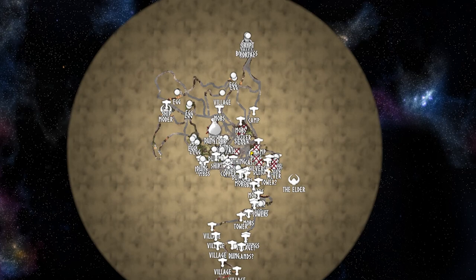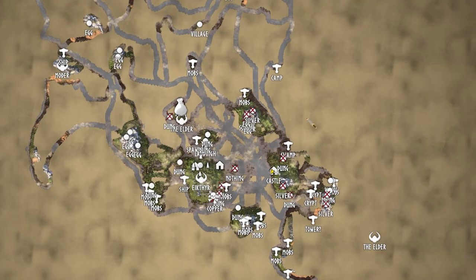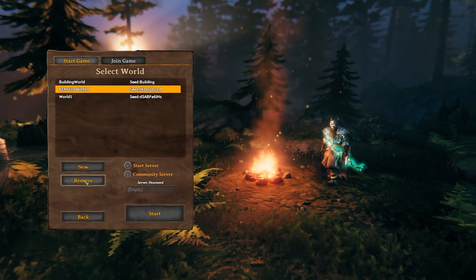I'm talking about a seed that is gonna put everything in one small circle in the middle of the map, which makes things quite convenient for traveling around your world.